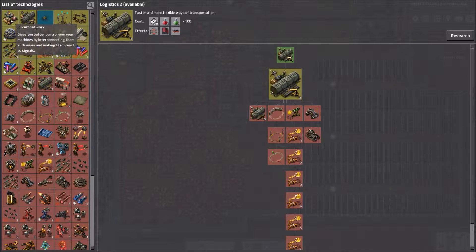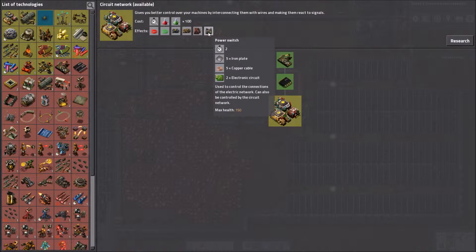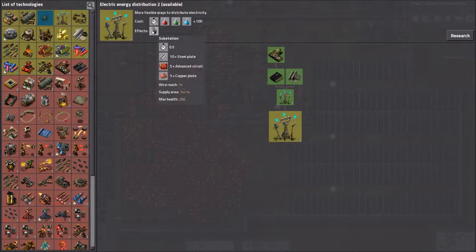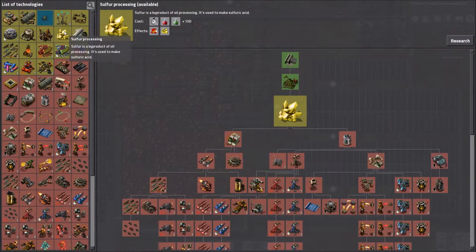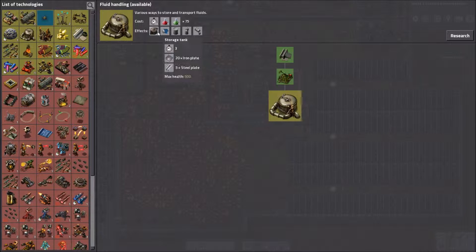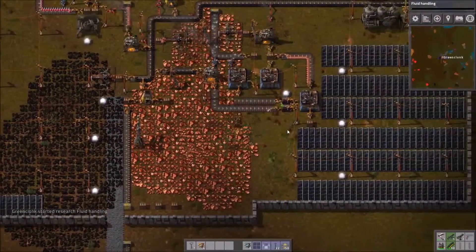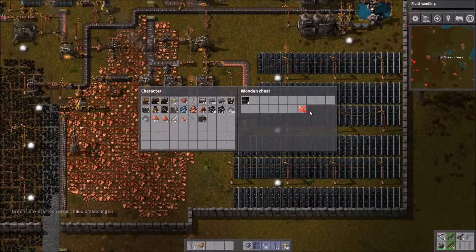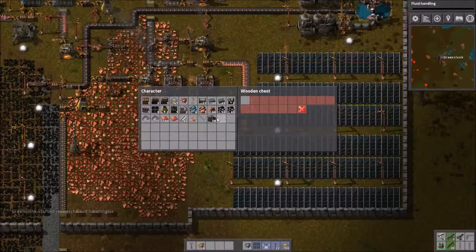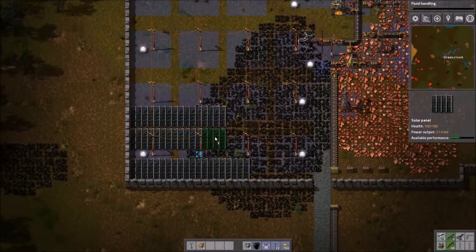I could do this one, or logistics. Circuit network — performs arithmetic operations on circuit network signals. Constantin combiner. Power switch. That's tools. Sulphur. Let's do this one because that's gonna be very important — we need storage tanks. That one is next. And afterwards, I need to go check out where I can find oil, because that's also gonna be important.